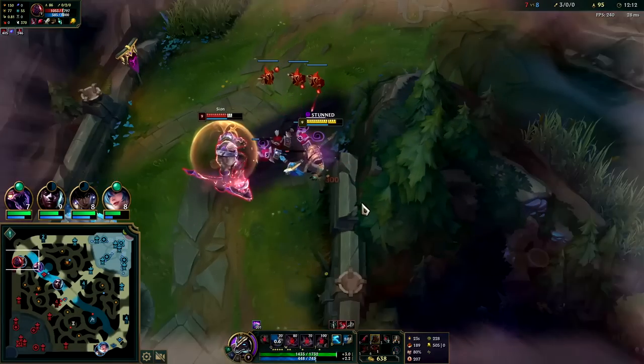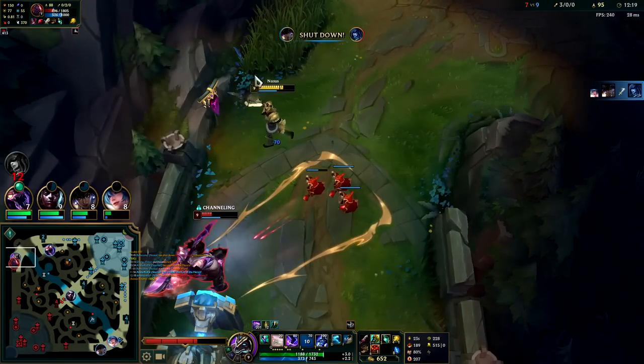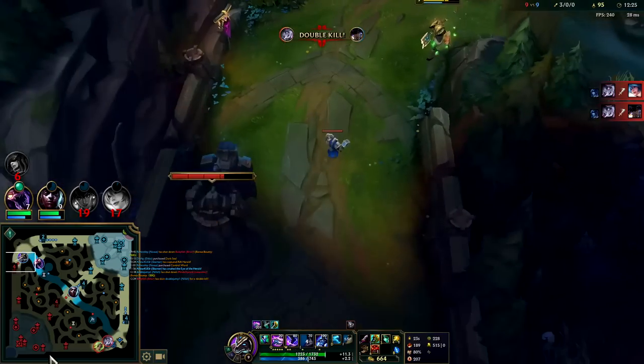That hurt. He's feeling it now. I shouldn't have used my E — it's too much mana. He's going to be resetting. At 455 stacks, with the Sheen proc it's 639 — I can almost one-tap him, meaning I just need a little bit of damage on him and then my Q kills.